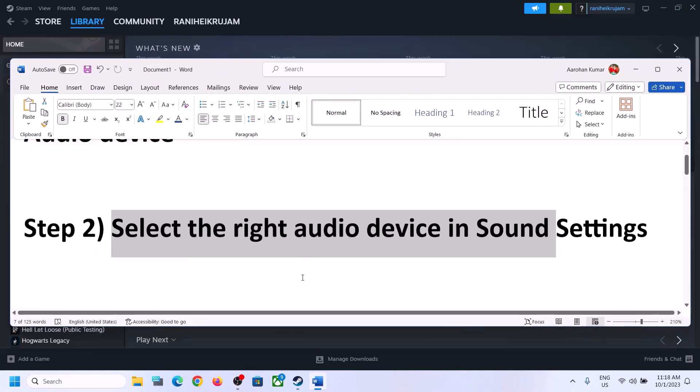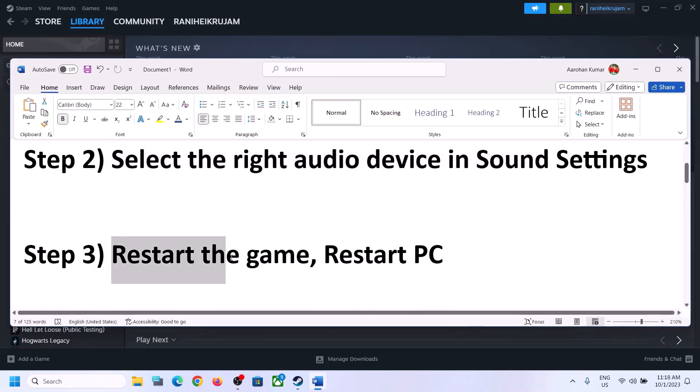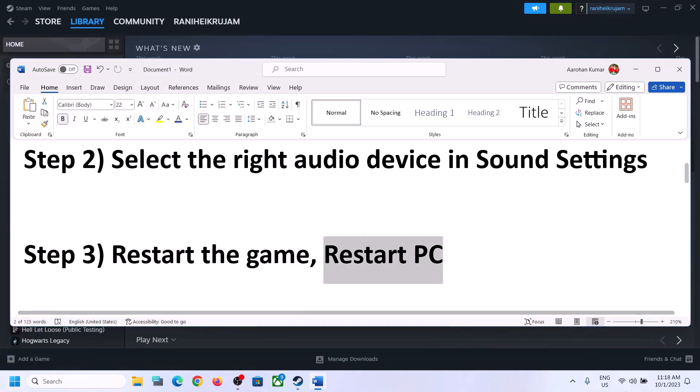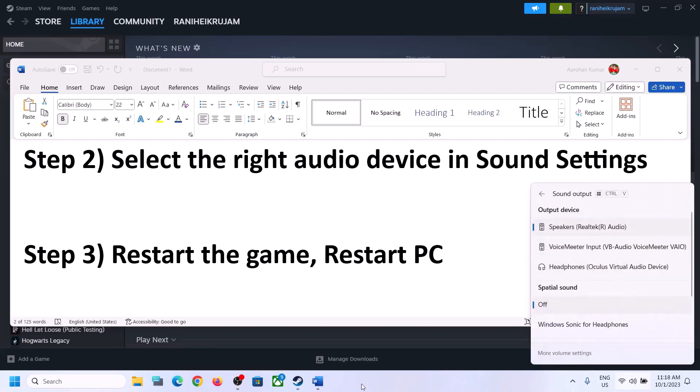The next step is to restart the game. If the game is running, close it and launch it again. If that does not work, restart the computer. After the system restart, again select the right audio device and make sure you select the right audio device.